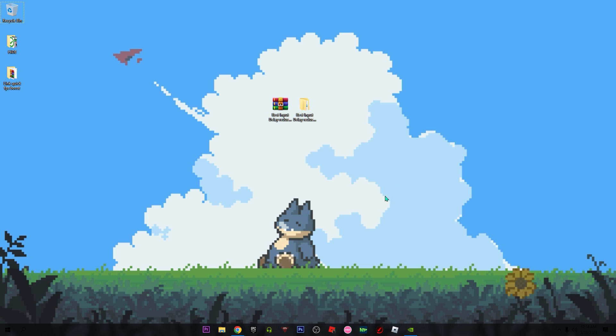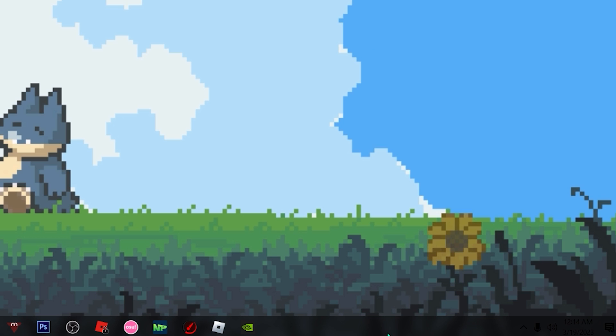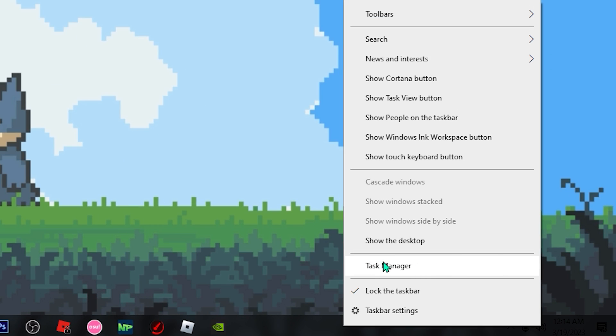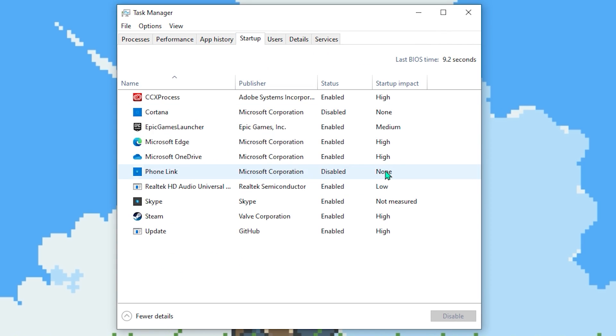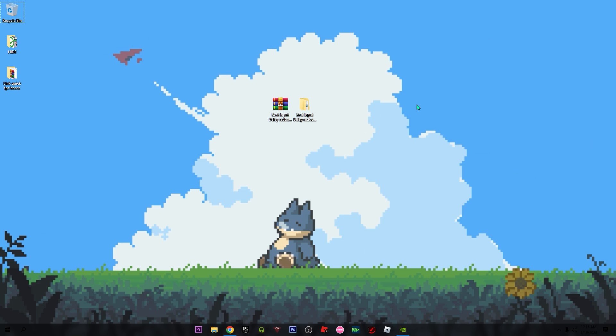For the next setting, what we're gonna do is deactivate all the startups you don't need. Go to the taskbar, right-click, and open the Task Manager. Click on Startup and you can see a lot of startup programs. For any one you don't want active — for example the CCX process — just right-click and click Disable. Do the same for any apps you don't use, then close the Task Manager.